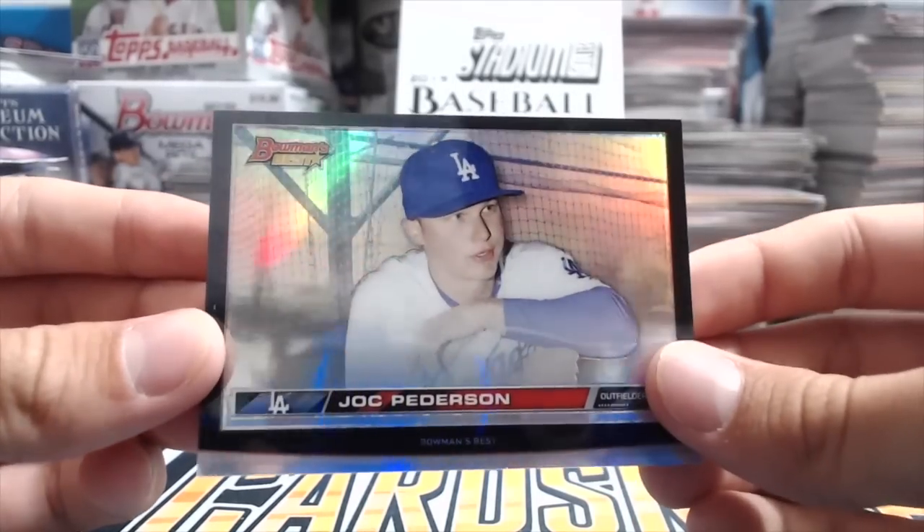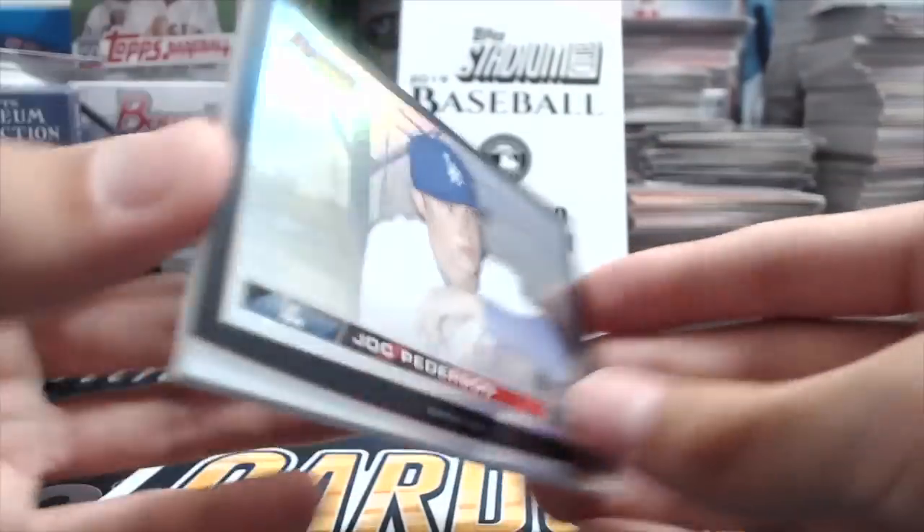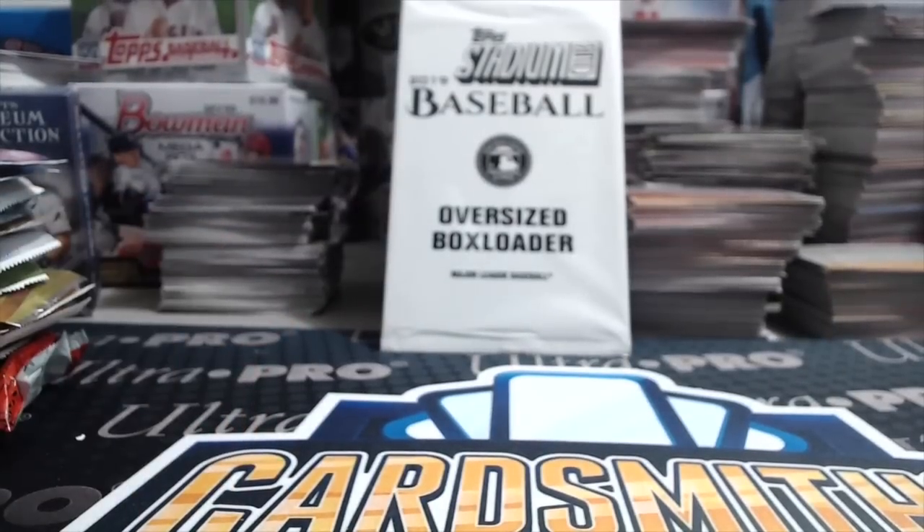2015 Bowman's Best — this one feels like it has one of those heritage cards, and it does. Joc Pederson — I think you get one of those per mini box. We already got an autograph earlier. Interesting looking cards — I like the autographs better; the base ones are kind of weird. Still don't quite understand why they decided to make those cards but they're different.